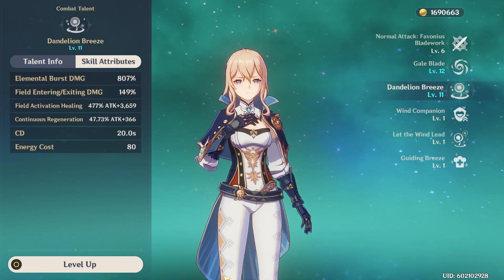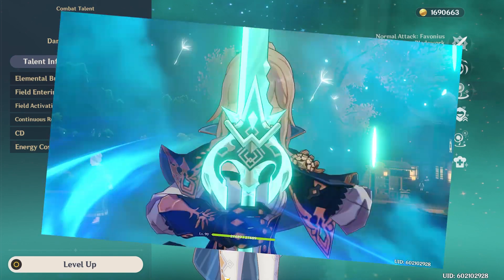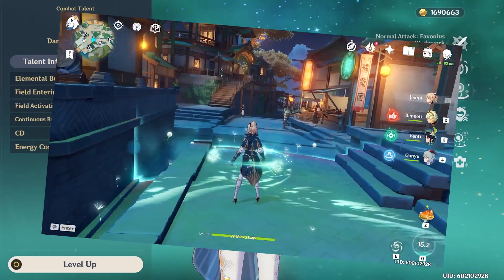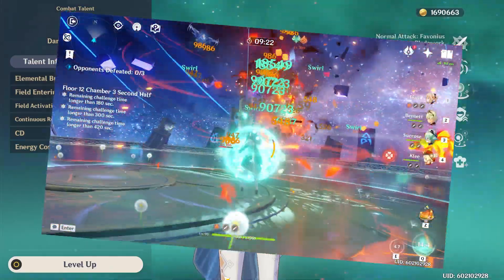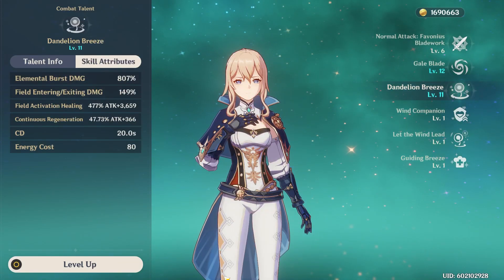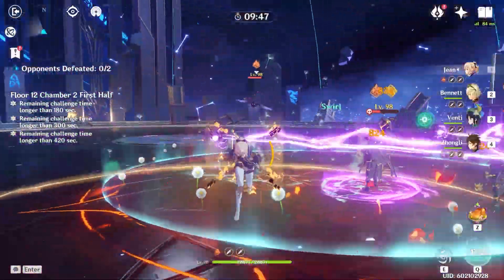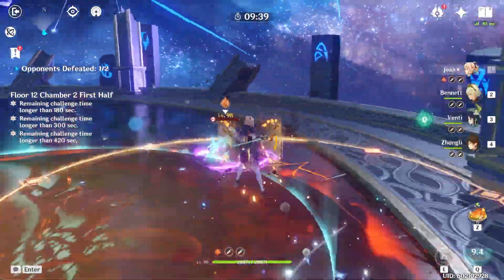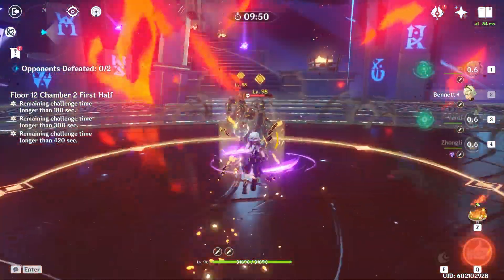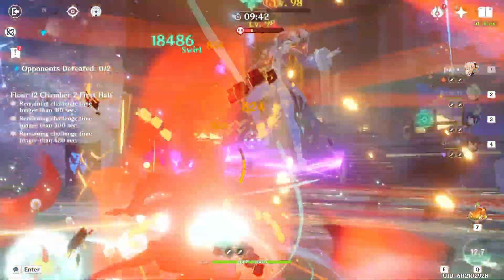Jean's burst does big anemo damage, heals the entire team, and generally pushes things away from Jean. Keep in mind that it rotates the camera to the front of Jean, which can be a bit disorienting. When things enter or leave her burst's radius, they take additional anemo damage, and her burst also gradually cleanses elemental debuffs off of the active character. By combining Jean's force choke with her burst — since things take damage when entering or leaving her burst's radius — you can drag enemies in and out while strangling opponents in midair. This is perfect for those particularly sadistic individuals who enjoy unique ways to inflict terrible, terrible damage.